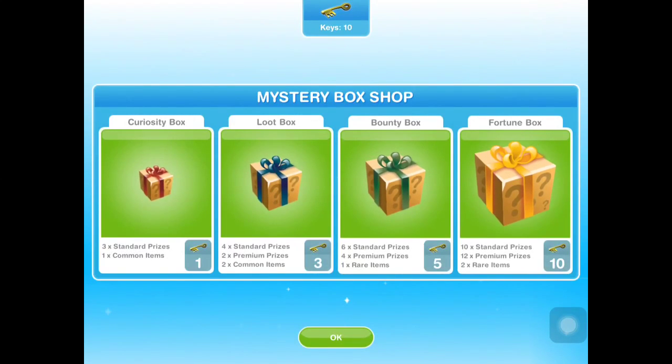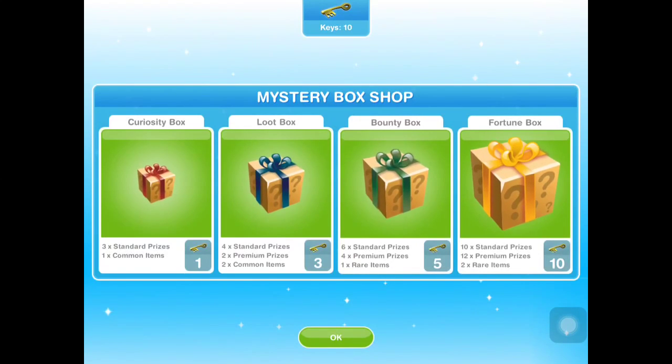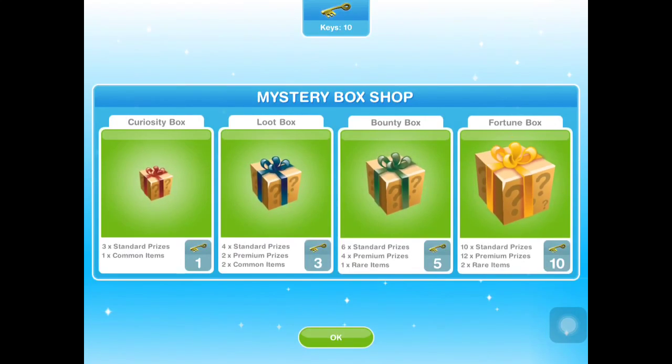Hey guys, I wanted to do a quick video on what I found in the fortune box. I did 10 weeks of goals that gave me 10 keys, so we're able to open the fortune box, which gives us 10 standard prizes, 12 premium prizes, and 2 rare items. We're also able to unlock the bounty, loot, and curiosity box, but I'm going to choose the fortune box.